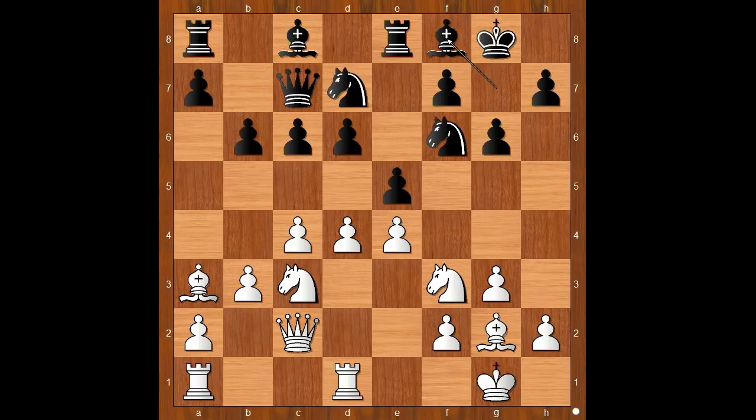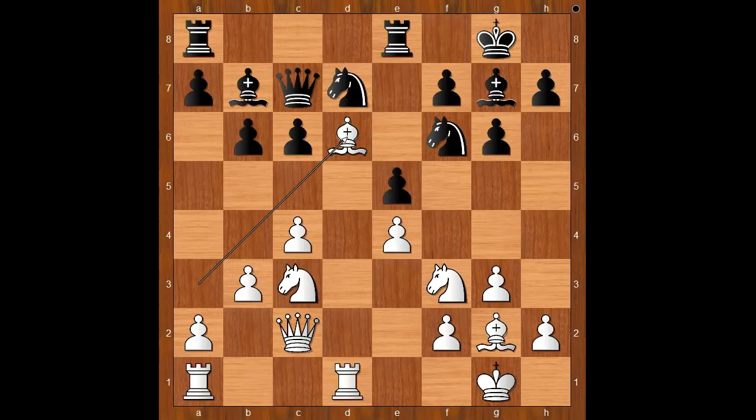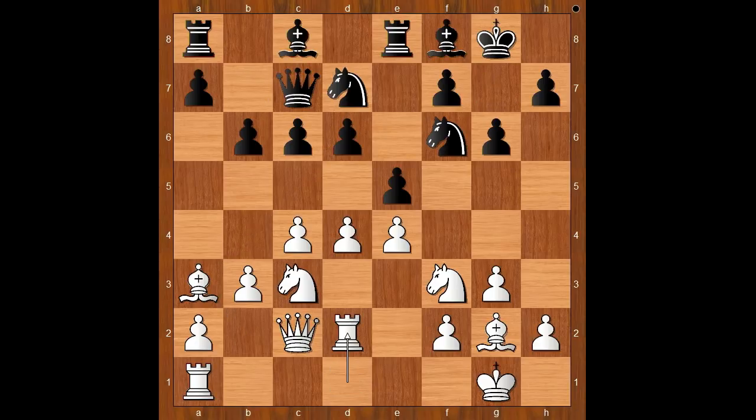Black to move: Bf8. If Bb7 then dxe5, and after dxe5, Bd6. Back to our game: Bf8, rook to d2, intending to double the rooks on the d-file. Bb7, rook from a to d1. Young Rajabov wastes no moves.